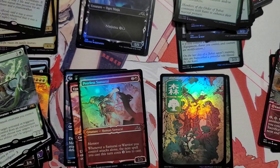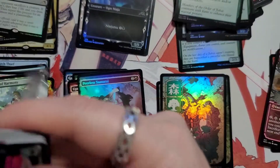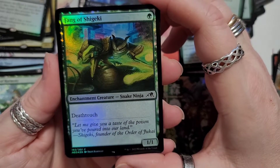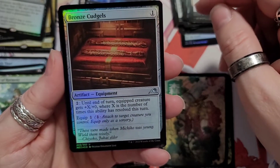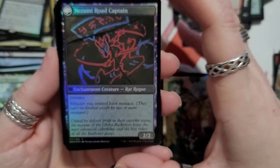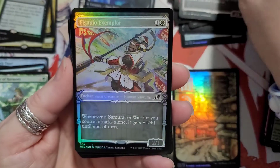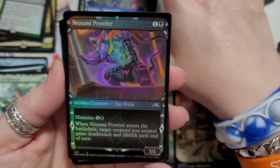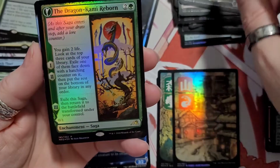Token card. Farewell — I wonder if there's a Hello card, a Farewell and Goodbye? Fang of Shigeki. Intercessor's Arrest, Bronze Cudgel, Upriser Renegade — had this guy in the last opening too. We got a land, Imperial Subduer, then a specialist, a rat ninja, and the Dragon Reborn.